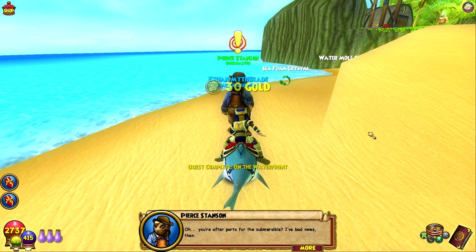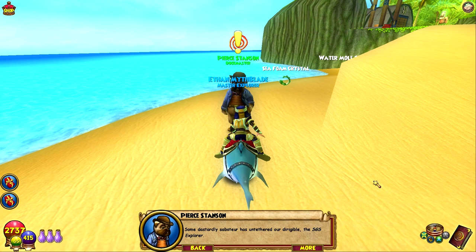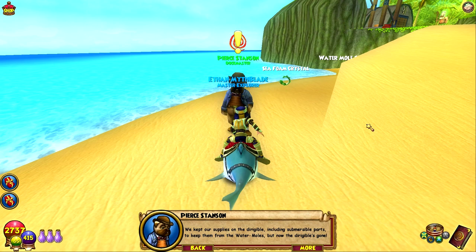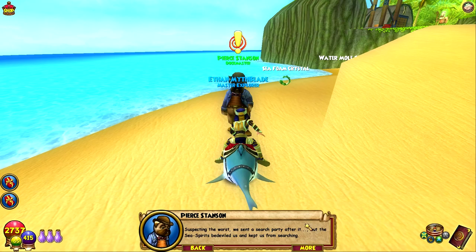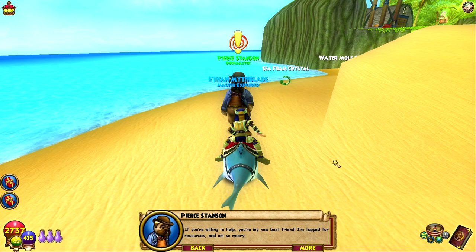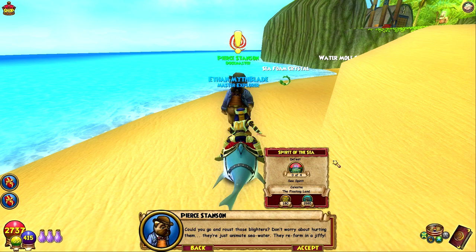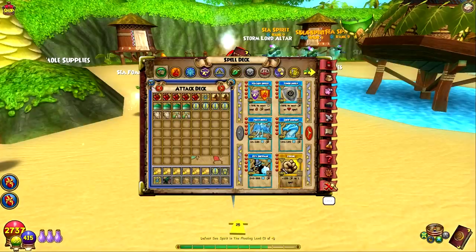Pierce explains the situation: it's been a relentless assault since they arrived and they're in a bit of a jam. Some dastardly saboteurs untethered their dirigible, the SGS Explorer, where they kept their supplies — submersible parts to keep them from the water moles. The dirigible is gone, a search party was sent after it, but the sea spirits kept them from searching. Pierce asks us to go rout those spirits.